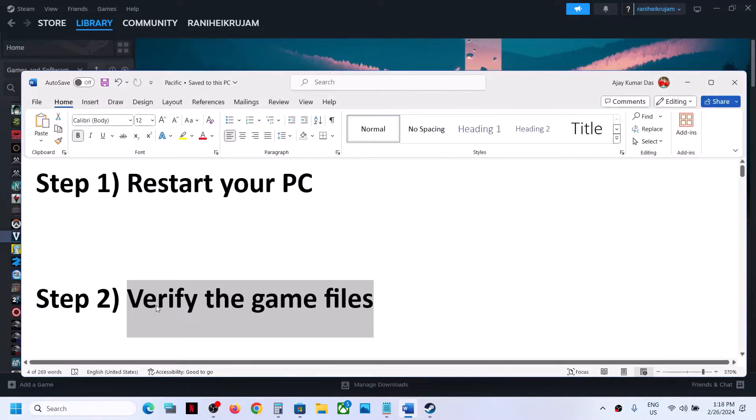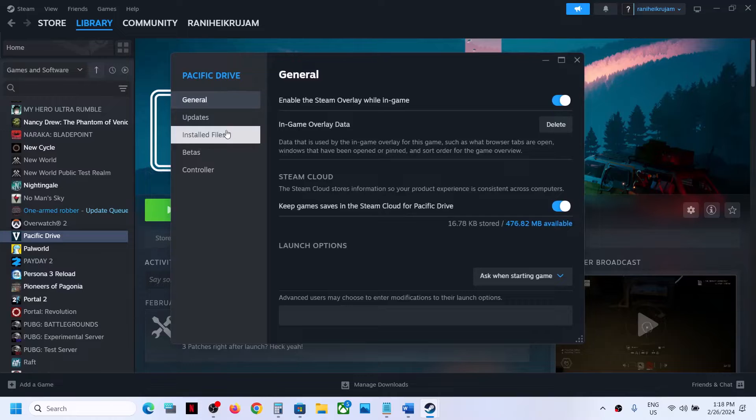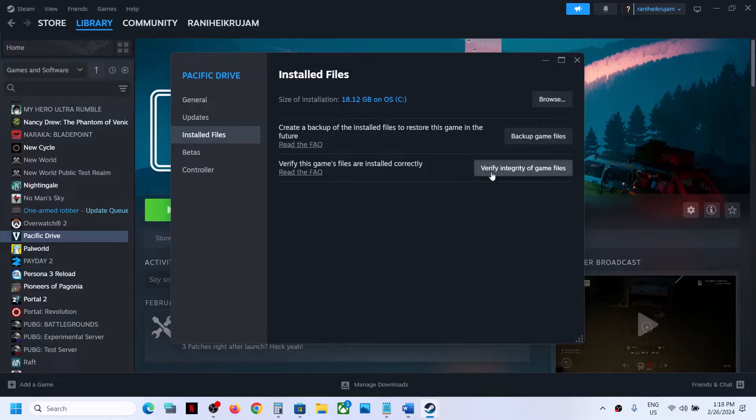The next step is to verify the game files. Do not ignore this step — this has worked for many players so it might work for you. Go to the game, make a right click, select properties, go to the installed files tab, and then click on verify integrity of game files. Once the verification is complete, you can launch the game and then check.